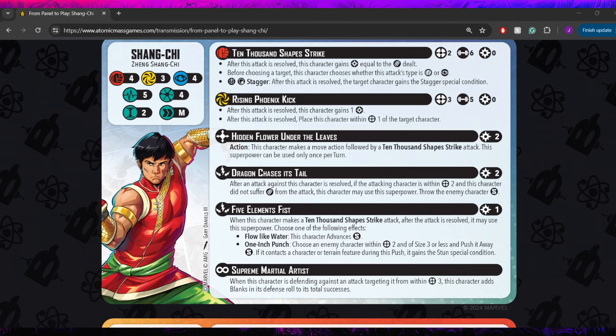His next attack is the Rising Phoenix Kick — a range 3, 5-dice energy attack. This one also costs 0 power, so the front side of his card has no spender; all of his attacks are free. After this attack is resolved, this character gains 1 power, and he places himself within range 1 of the target character. This is almost exactly Iron Fist's Flying Kick, just with one extra die. I've said from the start that he kind of feels like Luke Cage and Iron Fist merged into one, and I'm definitely seeing the inspiration from both of them here.